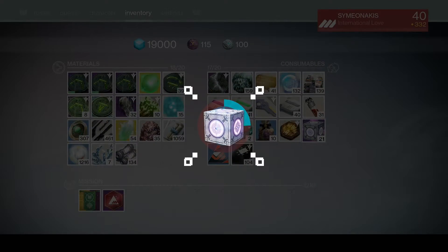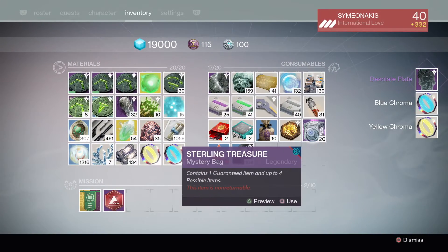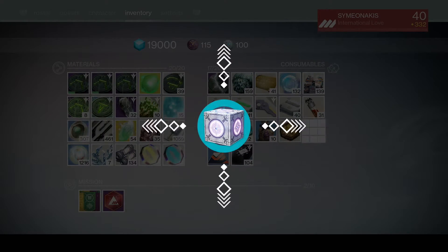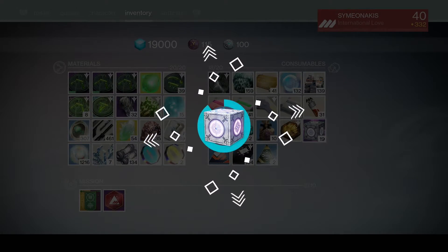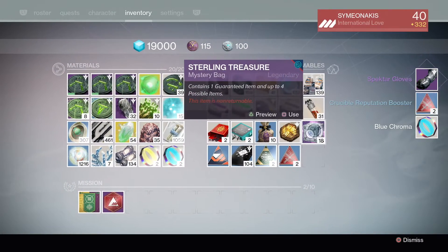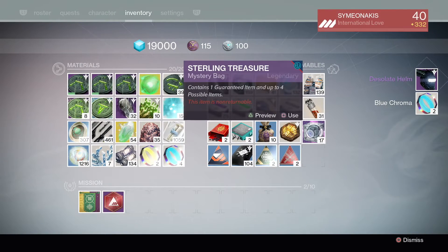Let's see what we get — we get the Taken plate chest piece, all right! Let's go ahead and open up the next one. Okay, we get the Spectre helmet, that's okay. Spectre gloves — come on, show me that Taken gear. Another helmet already? No, we haven't got another helmet.